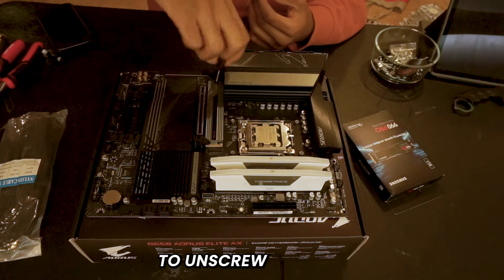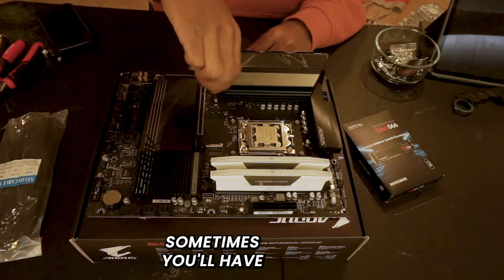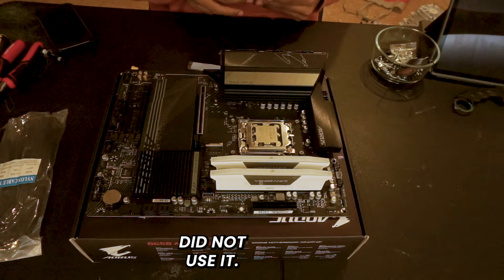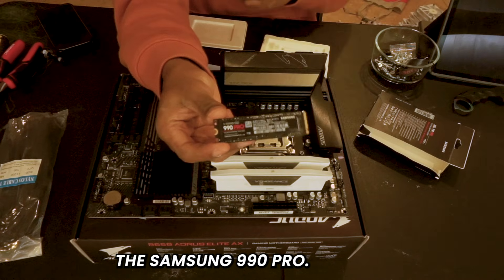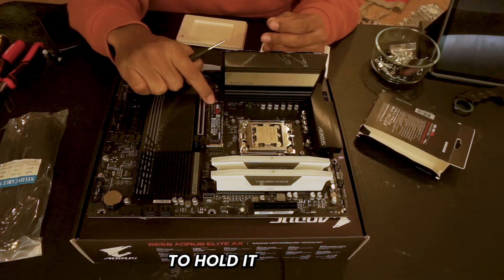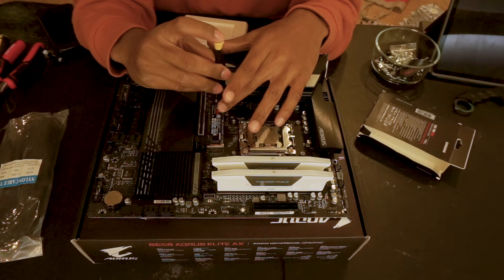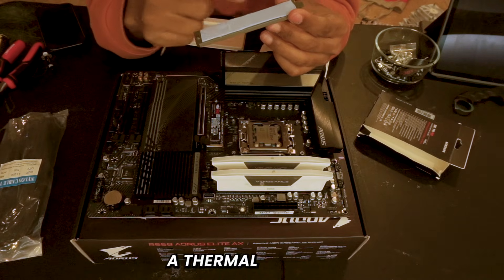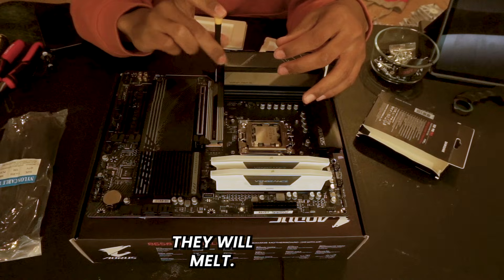Next up is our storage. Unscrew the M.2 slot cover, lift it up, and get your SSD. I have the Samsung 990 Pro — about 100 bucks, one terabyte, works great with fast speeds. Hold it at an angle, slide it in, then hold it down with one finger and screw it in. If your SSD mount has a thermal pad, make sure to remove any plastic films before you turn your computer on, as they can melt.